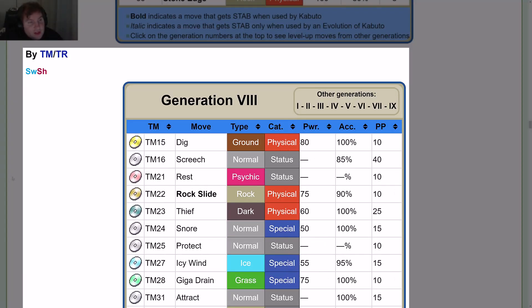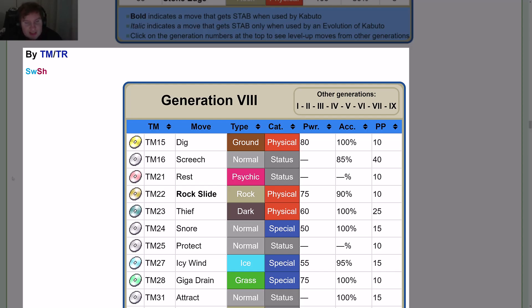By TM in Scarlet/Violet and Sword and Shield: TM15 Dig, TM16 Screech, TM21 Rest, TM22 Rock Slide, TM23 Thief, TM24 Snore, TM25 Protect, TM27 Icy Wind, TM28 Giga Drain, TM31 Attract, TM32 Sandstorm, TM33 Rain Dance, TM35 Hail, TM36 Whirlpool, TM39 Facade, TM48 Rock Tomb, TM53 Mud Shot, TM54 Rock Blast, TM55 Brine, and TM76 Round.